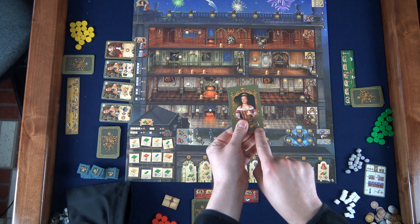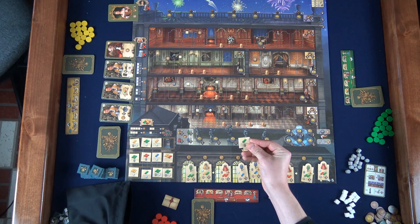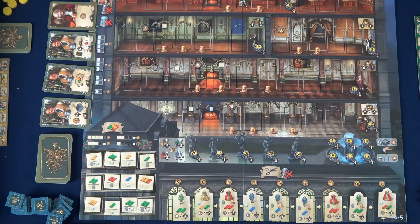If you take the queen's favor in the final round there's no benefit of being starting player once the game is over, so you'll get three points at the end of the game for having it. To gain a resource tile you pay money depending on how many tiles are in the row you want to take from — see the chart there. When you take that tile you have a choice: put it face down in front of you to use the silk later to build a dress, or take just the silk or yarn into your supply right now and discard the tile.